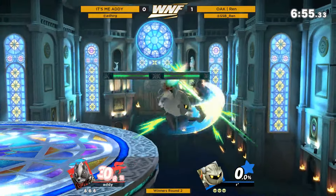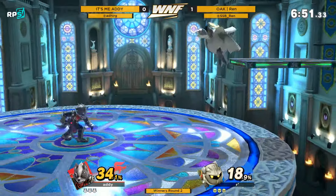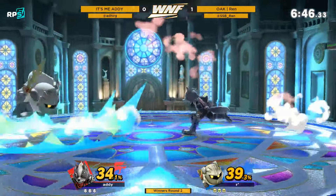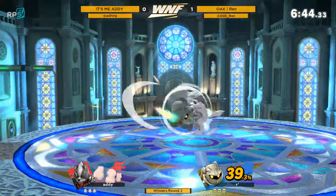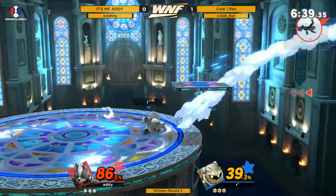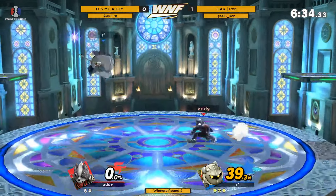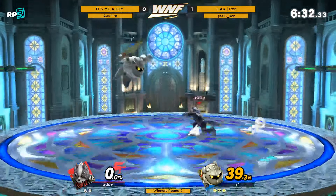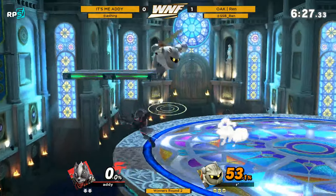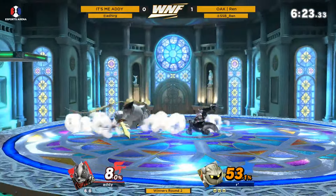Drop it down there — gonna get a small combo. Amazing! Red is tough — I can't imagine getting through that as Wolf. Something we're not seeing out of Addy very much is the grab. Wolf's grab is really good, and him not utilizing the tip of the blade either. Very quick — the tip of the blade got a 23-second stock, yeah very good stuff, like 60 damage.